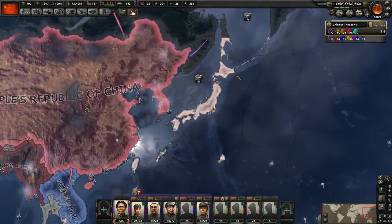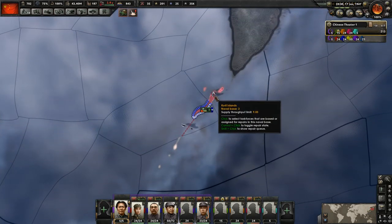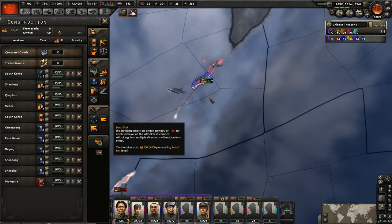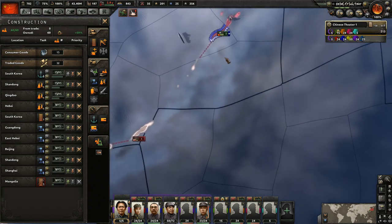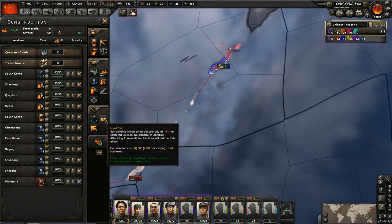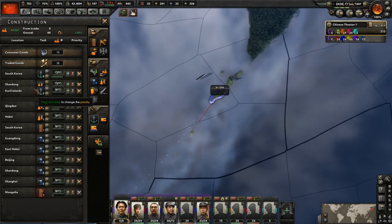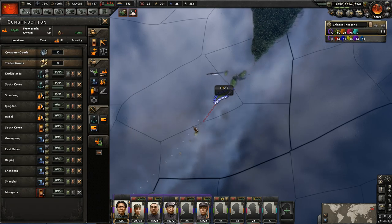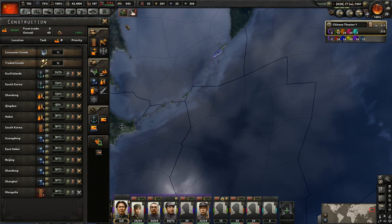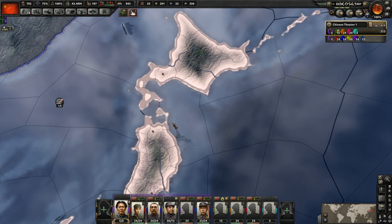At the end of last episode, we had a successful invasion of Japan, taking this fairly small port here. We will need to increase the size of that port — it should probably be a priority, because there are no more ports until we get across that strait. Sometimes if there's a large enough defense, it could be difficult to get in there. So we'll just build it all the way up.